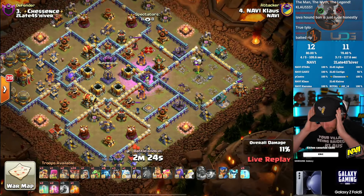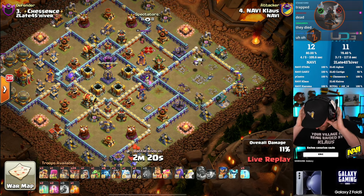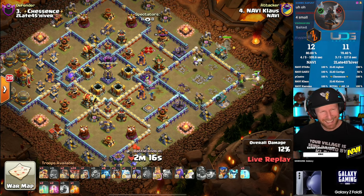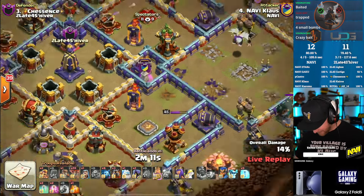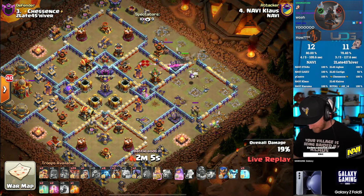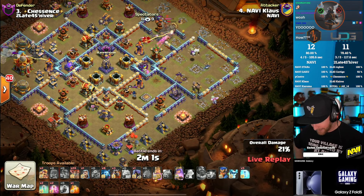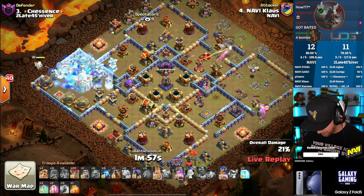What Klaus, what did you do? There were a bunch of small bombs — I think it was a trap. There was just enough room in that compartment for four small bombs, and that killed the super wizards. But Klaus quickly identified that they died and stopped casting spells, so good on him for that.